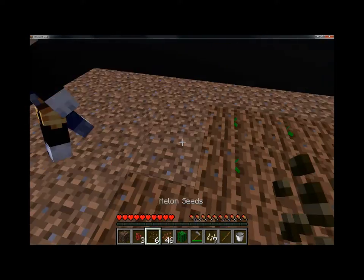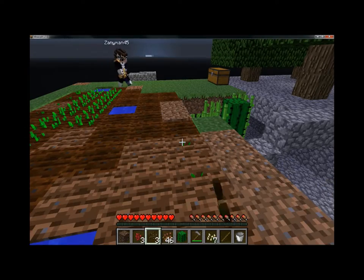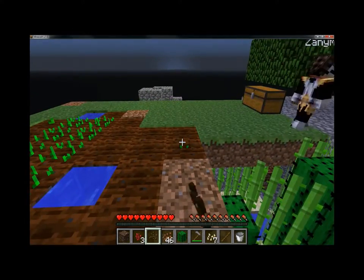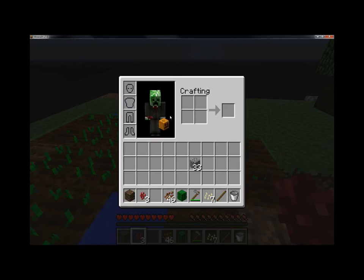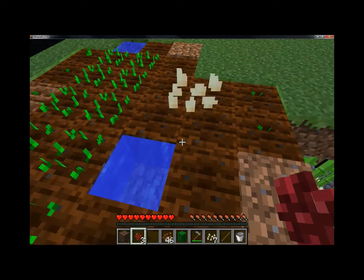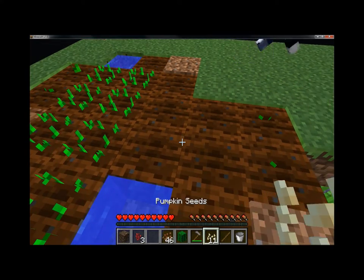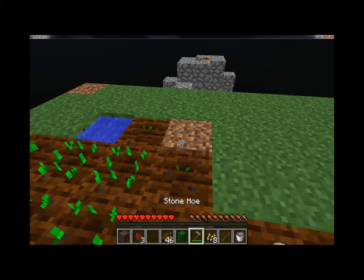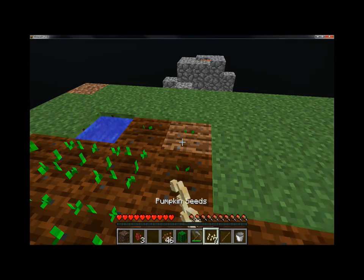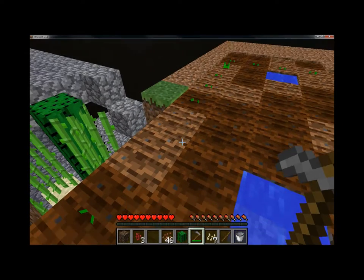Cocoa beans — can't plant these here. Melons. I have to think about where all this stuff goes because it has to go on the outside, most of it. We need to build more weapons and stuff. When you complete challenges you get gold — we're gonna save that up and try to get armor, because there's really no other way we can get armor.